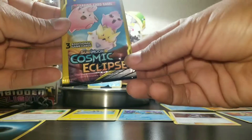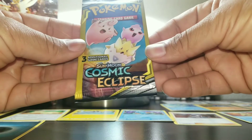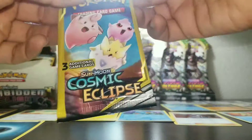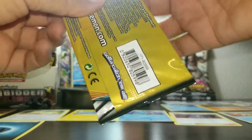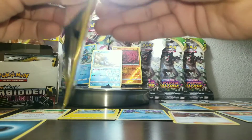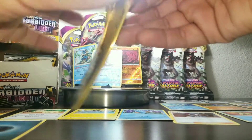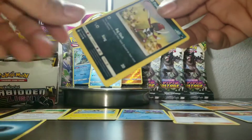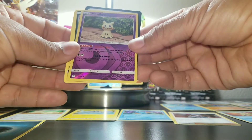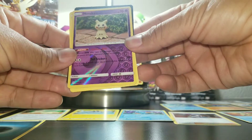Now we have Cosmic Eclipse — this one's got a Togepi, Jigglypuff, and Clefairy on the front. Maybe we can try to open this one from the bottom, like a bag of chips. There we go — that's my preferred method now. We have a Ponyta, a Togedemaru, and a reverse holo Mimikyu. The girls are gonna love this thing — not bad!